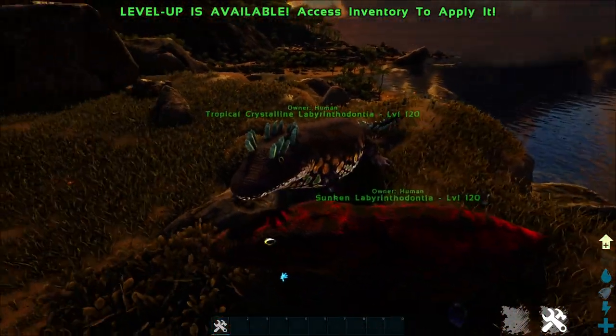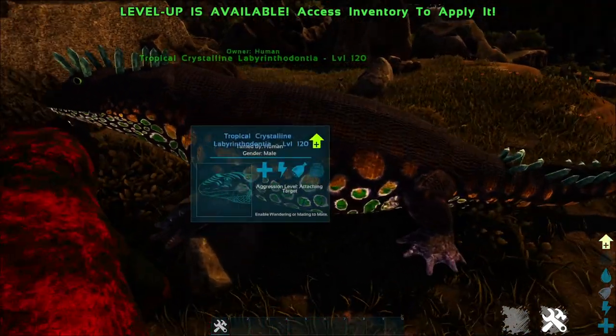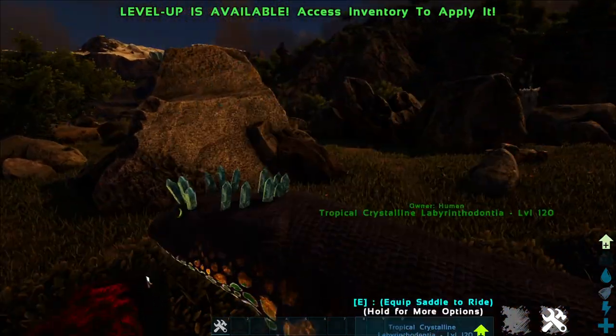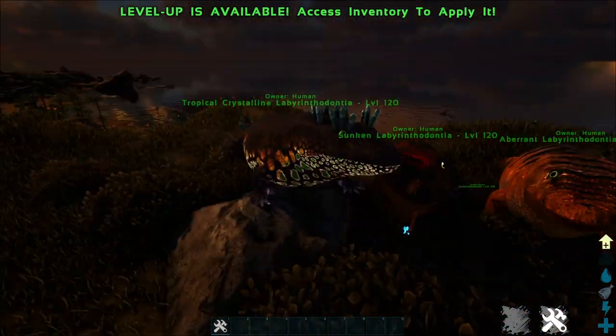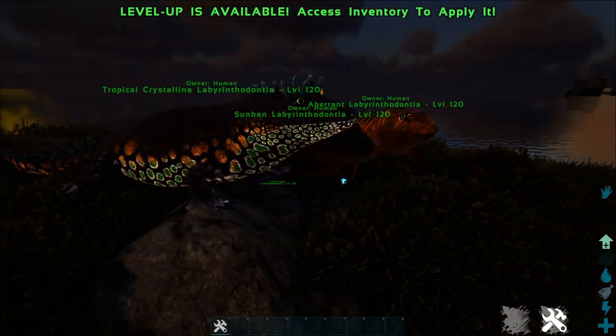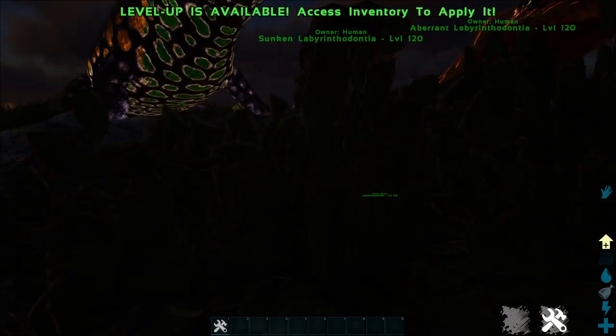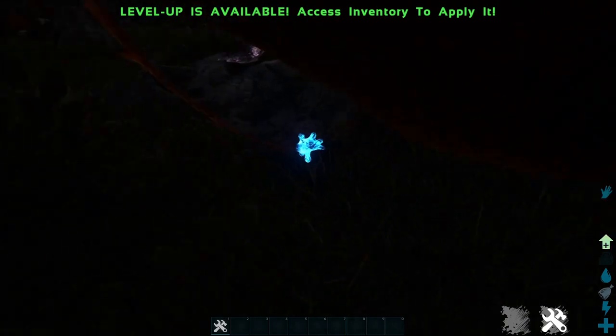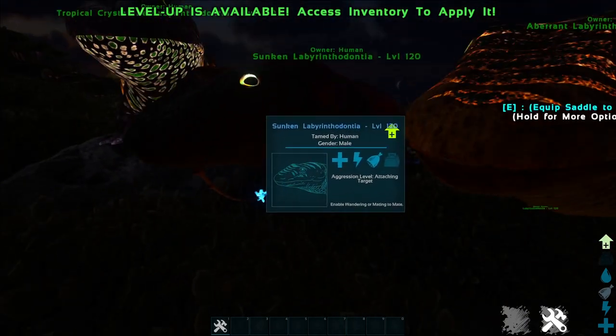The crystal variant has its own underbelly color here, which is also glowing. I'm not seeing its crystals on its head glow though. The sunken variant has a little goatee, I just noticed — like an angular one. And its glow too.